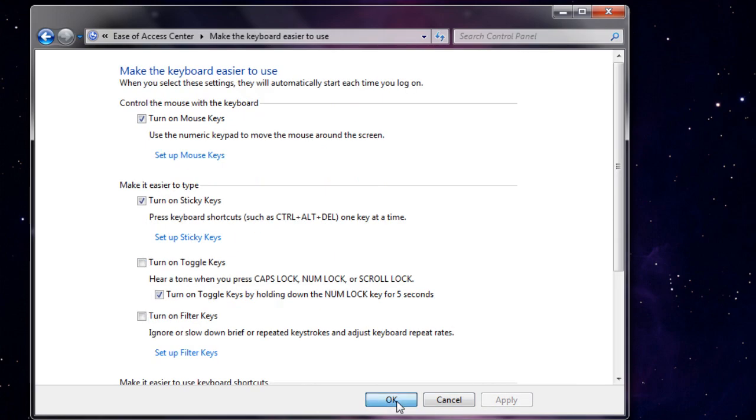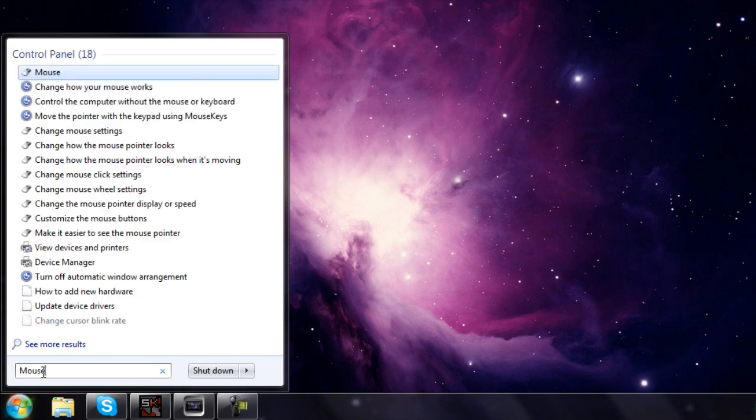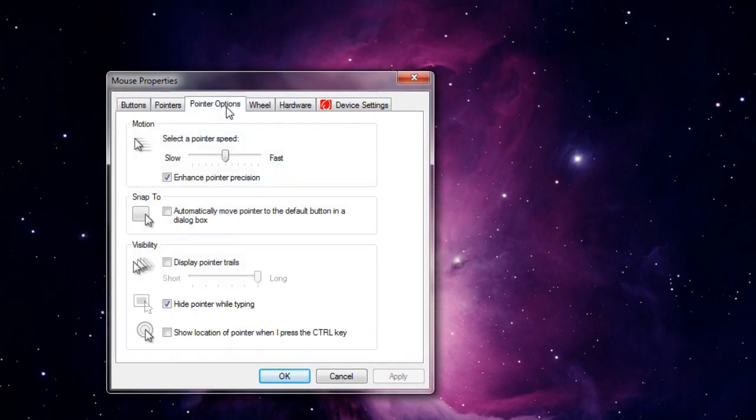You want to press OK on the bottom. There is one more thing that you need to set up, which is your mouse properties. The reason you need to set this up is because when you use mouse keys, it's actually really fast and your mouse itself moves super fast, so you want to slow down the mouse speed. You want to go to the Start menu and search Mouse. Click the mouse icon, go to the tab that says Pointer Options, find the box that says Enhanced Pointer Precision, uncheck that box, and press Apply. This makes your mouse a little bit slower than normal, which is much better. That's how you set up the mouse properties, and you are now ready to start dropping.